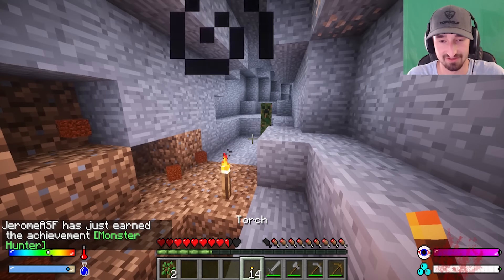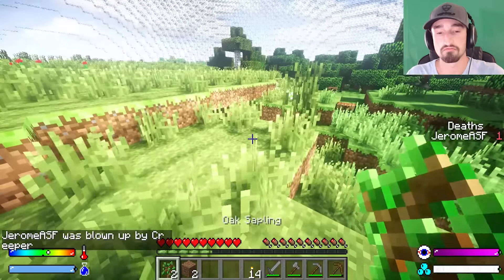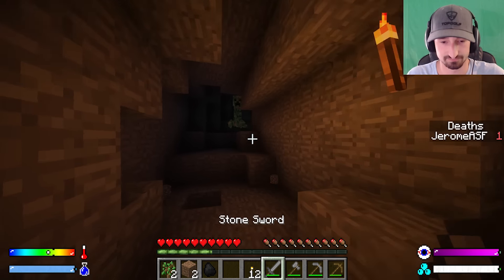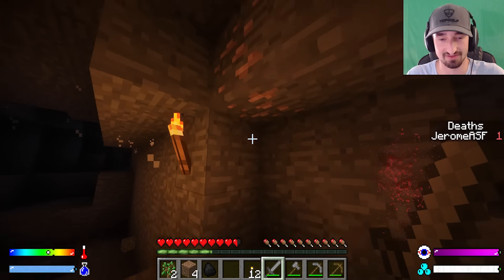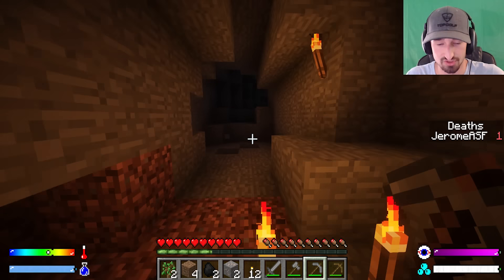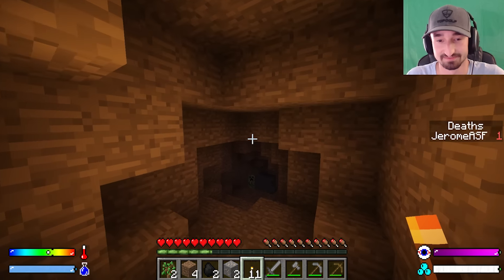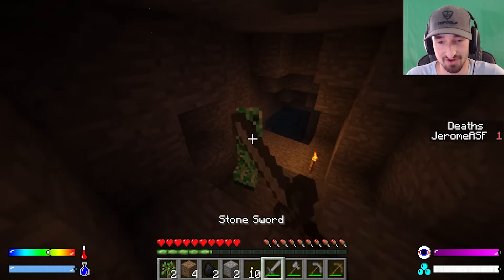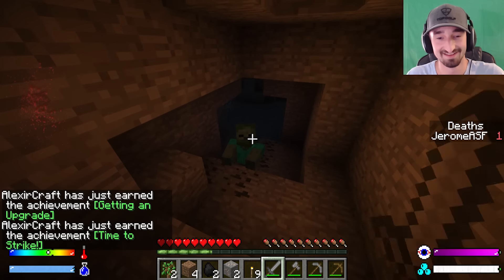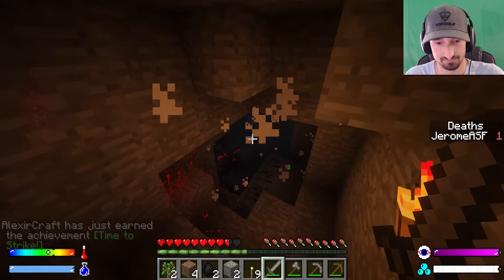A creeper appears and explodes — Alex takes the hit and dies, marking his first death. Jerome comments that one death down but Alex still has more lives. Jerome tries to make the creeper go away and notes that deaths during the pre-phase count toward the eight-death total in the battle phase too, meaning Alex is now behind with one death.